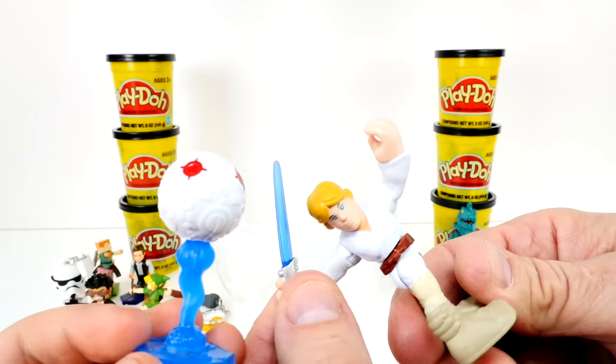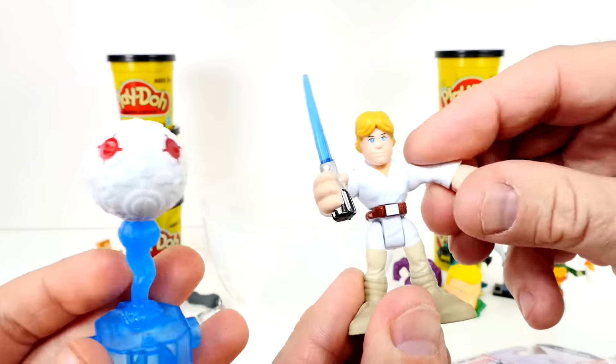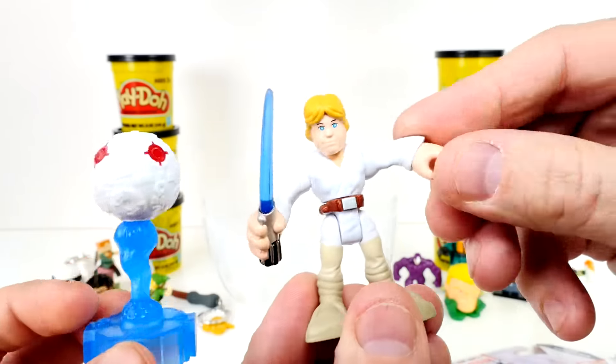I like his blue lightsaber. And he twists around. Look, he's doing some exercise. His arms are posable. At the waist he turns, his head turns, and his wrist — so you can pose that too. I like it!